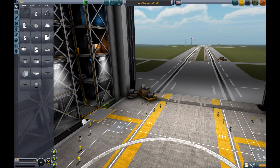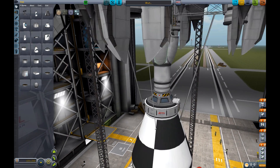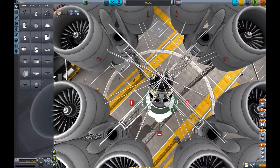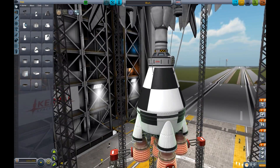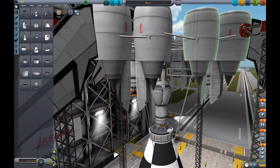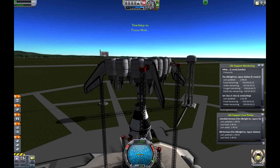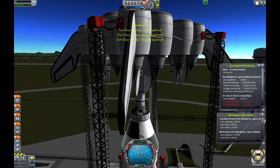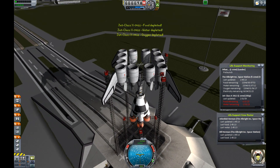We'll start with the new Goliath turbofan jet engine. These things are so powerful that I've created a design that hoists up a rocket, making it very fuel efficient. You obviously need quite a few more for anything very large, but for a small rocket — especially a 1.25 meter rocket — this thing could lift it all the way up through the atmosphere.